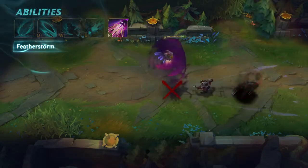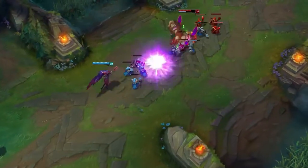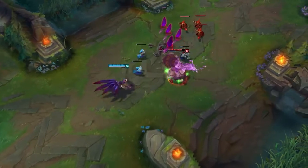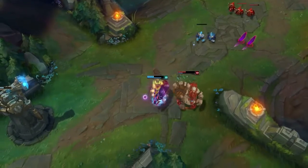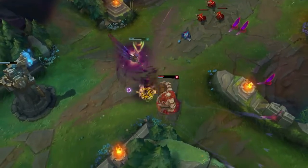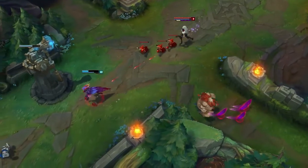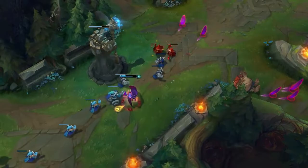Xayah may continue to move while airborne. The cleanest Feather Storm plays abuse both its defensive and offensive power. Xayah takes a risk by playing rough with the Rabble Rouser, then storms her way to safety just as Jinx's W comes in, simultaneously setting up a field of Feathers to ensure the Fat Man's demise.